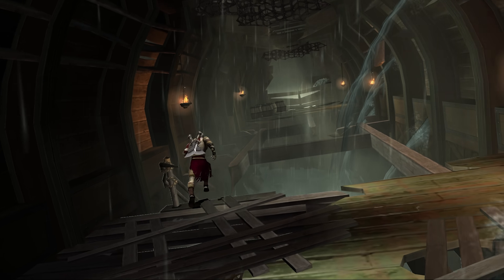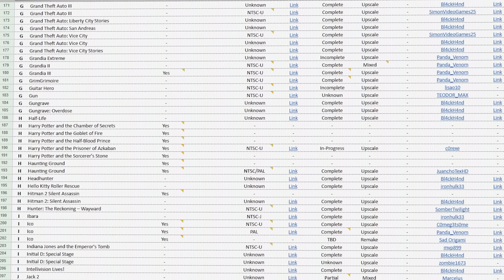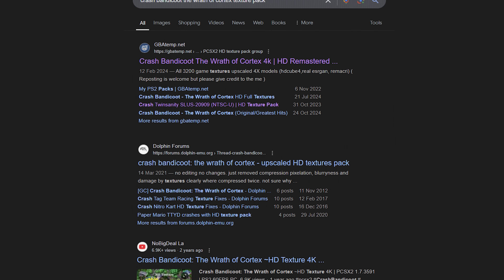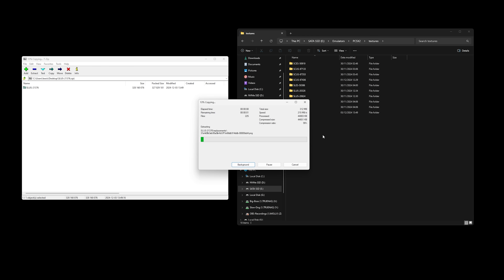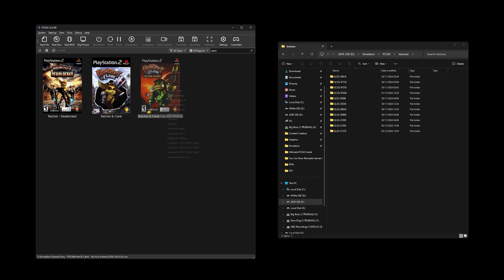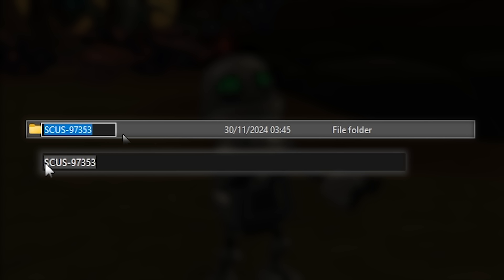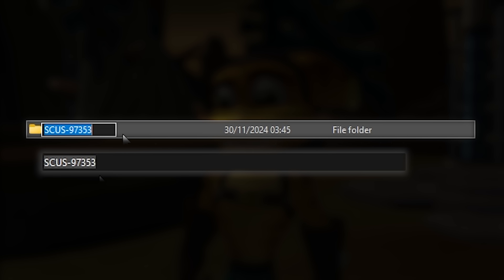The biggest shocker to me was that installing these was incredibly easy. You pick a game that you want remastered, go to the spreadsheet and find it. If it's not there, you can do a simple Google search to find one and download it. Then drag the folder starting with 'slus' into the textures folder within PCSX2 and boot up the game. You do have to make sure that your ROM is from the same region as the texture pack, but if it's not, you can just change the folder's name to the region that you have and it should be compatible. You can do all of this whilst the game is running too.